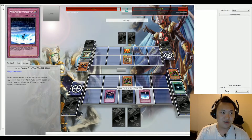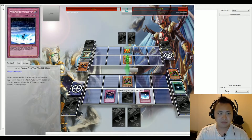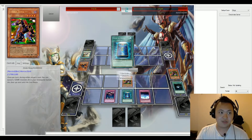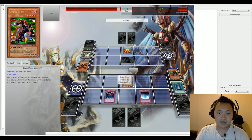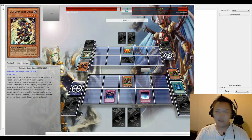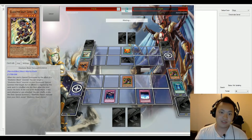Yes, it is Armor Ninja. Ninjutsu Art of Rust Mist: when a monster is special summoned to your opponent's side of the field, you control a ninja monster — half the attack of the special summoned monster. We have an attack from Dark Strike into Strike Ninja, Book of Moon is activated and that's going to be sent face down. Zero ends his turn with 7500 life points and Dark Striker with 1300 life points.